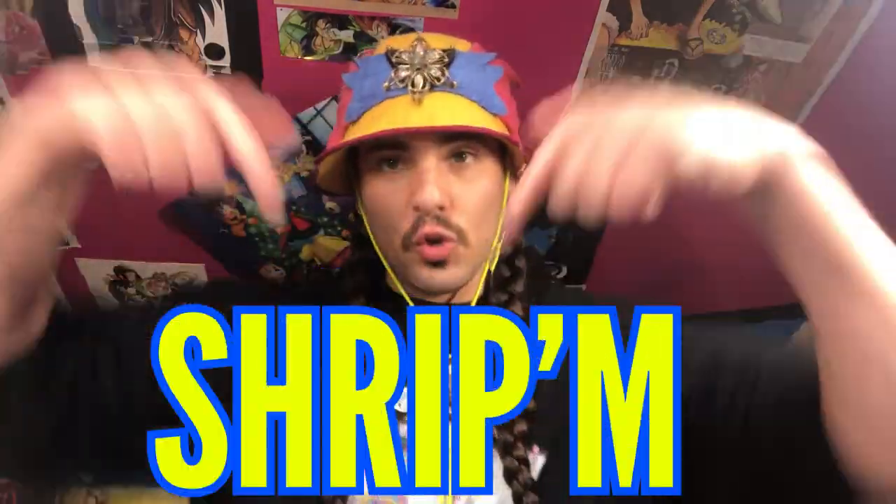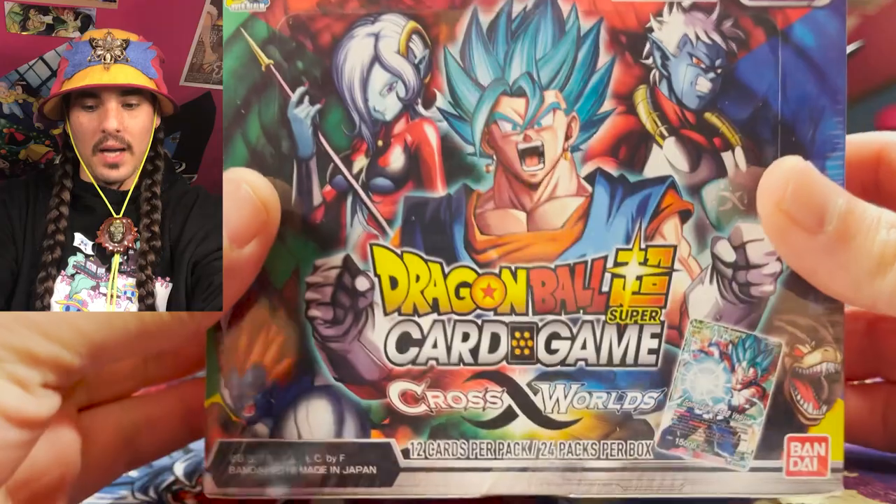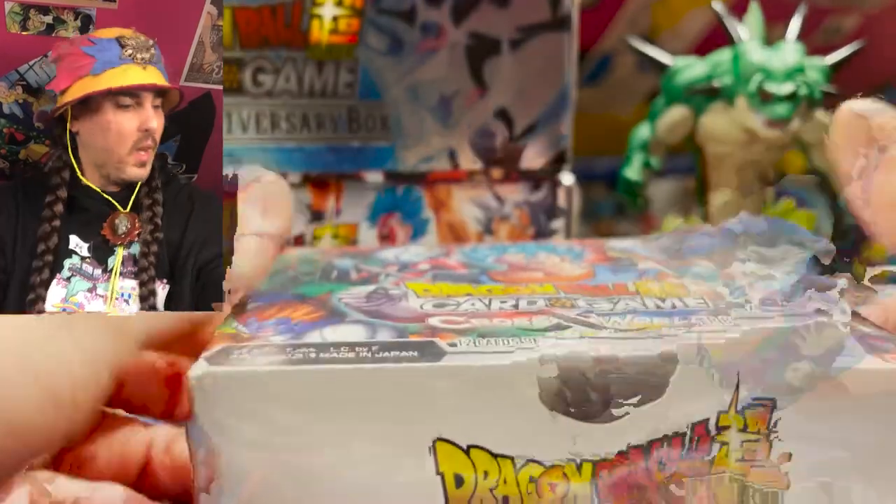In this box, we have the potential of getting a secret rare Super Saiyan 4 Goku, or there are four special rares: an Ultra Instinct Science on Goku, which is one of our favorite cards in the game; a Hyper Rush SSB Vegito, which is also a beautiful looking card; an Explosive Power Kid Goku; and Fu Shrouded in Mystery, which is one of the best cards in the game. We got this beautiful box here — this is Cross World Set 3 with Dragon's Knife.